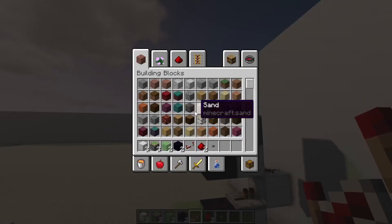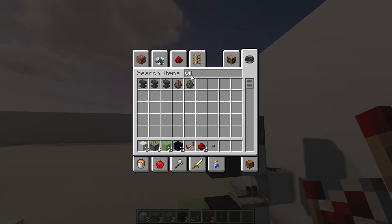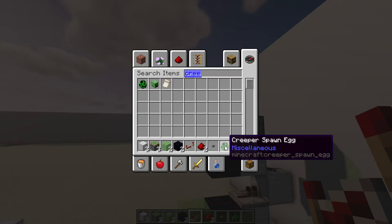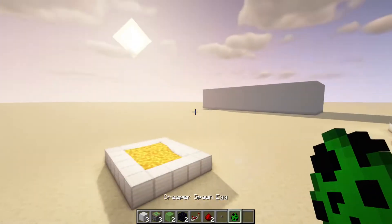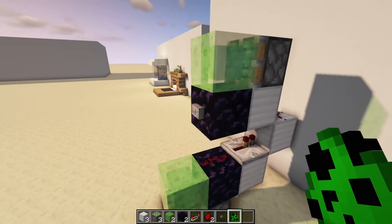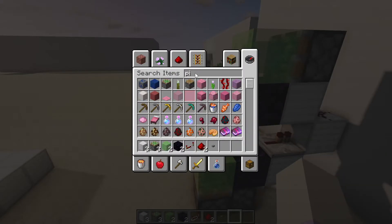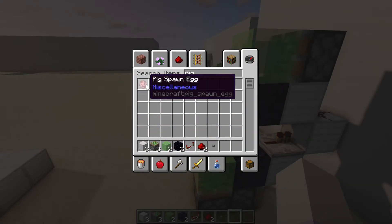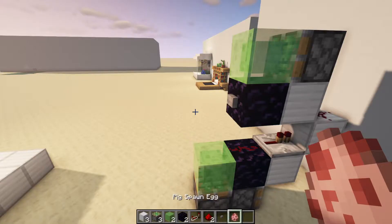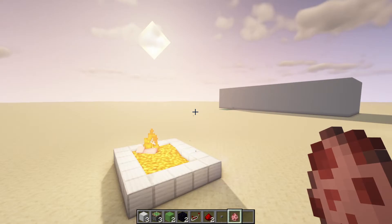It'll throw anything. I also enjoy throwing villagers. We could throw some creepers, but I like creepers a lot more than, for instance, pigs. That's right — this is a peaceful world. Let's just throw the pigs. That seems appropriate. Yes. Fabulous!